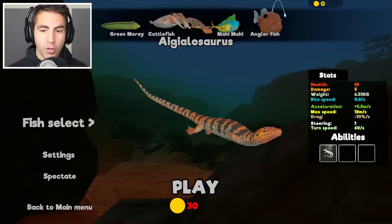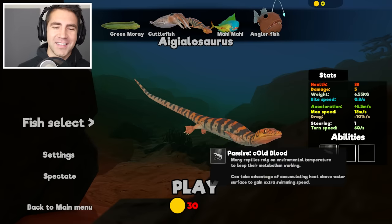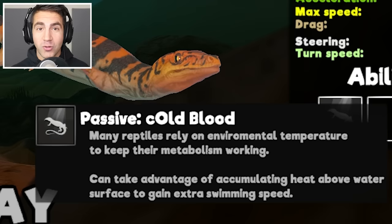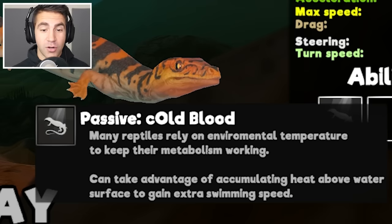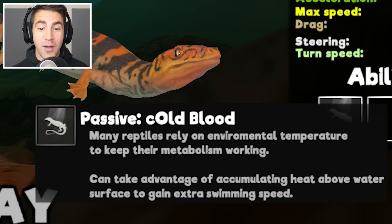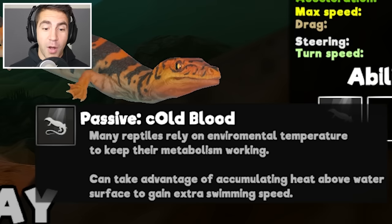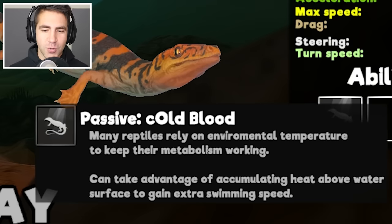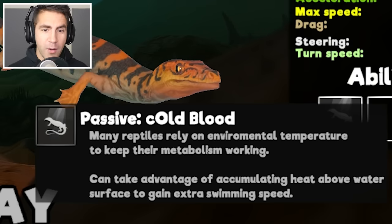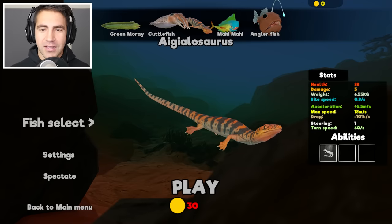Guys, look at this ability — this is a brand new ability: Cold Blood. I see what they did. It says 'Cold Blood' but they capitalized 'old' because the developers' names are Old Blood. That's cool. So what is it saying? 'Many reptiles rely on environmental temperature to keep their metabolism working. Can take advantage of accumulating heat above water's surface to gain extra swimming speed.' That's amazing. So I guess we gotta walk around and we'll be faster. Health is 88, damage is five — not great. I think this thing's kind of small.